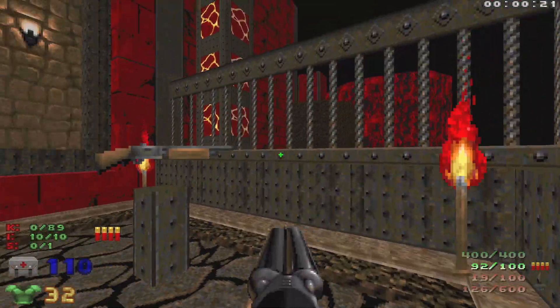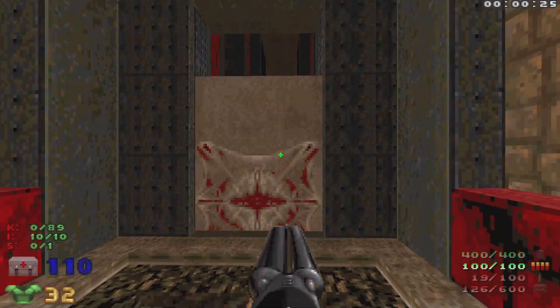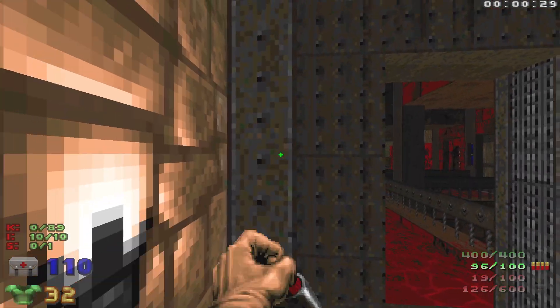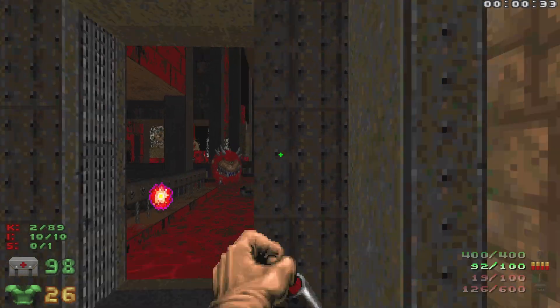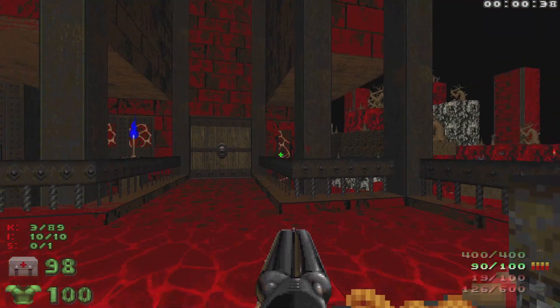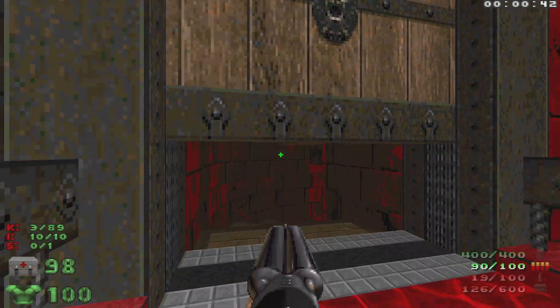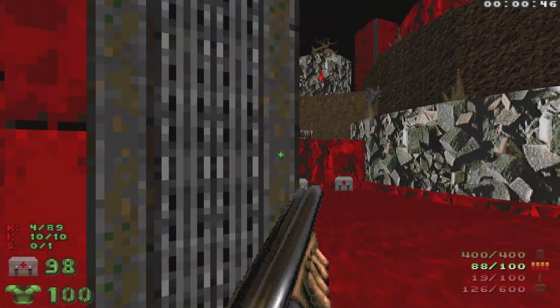Let's grab some shells and bullets, then interact with this. We're going to have a Cacodemon and a couple of chaingunners. Let's grab the armor and head to the left door because we need the blue key. Open this up, head on down, and take out some chaingunners on the left.